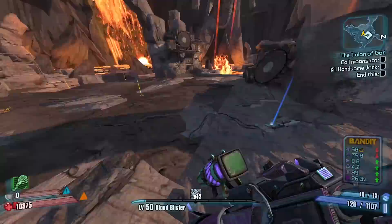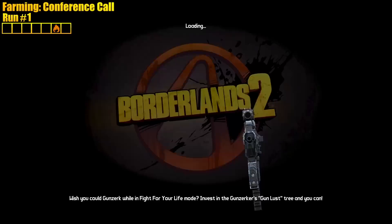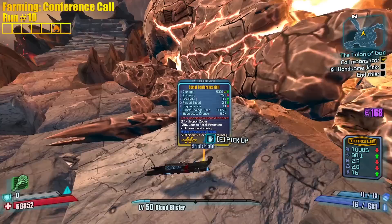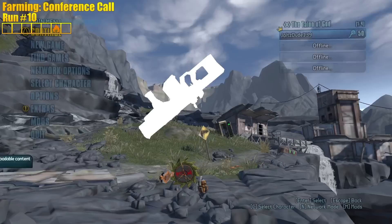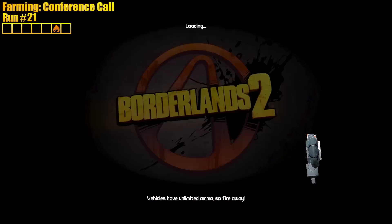We gotta farm a fire Conference Call because I need it for Haderax, so we could be farming here for a while. First run — corrosive. Good start, but not what we need. Very close. Oh — no element. Shock, corrosive, shock — matching grip too, but nope. Gotta get that fire. Are we gonna get all the elements except the one we need?